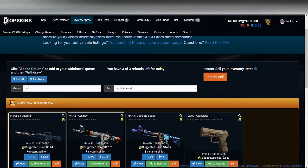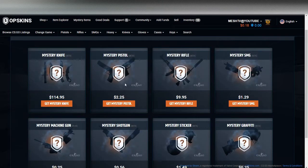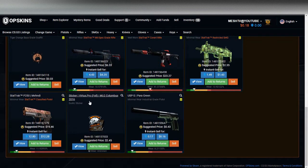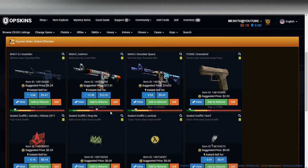Thank you so much to OP Skins for hooking us up with this hundred dollars — this is awesome. If you want to test your luck, these mystery items are really cool. I've definitely seen videos of people getting some crazy things from the rifle and pistol cases. You can get some really cool knives too — it is pricier but the risk is there if you're willing to take it. We're going to be giving away a minimal wear Desolate Space, which is around fifteen bucks. The giveaway link will be in the description and Twitter info is down below as well. Thank you guys so much for watching — the support in the first month has been great. Hopefully we can grow this community and give you guys some awesome skins.